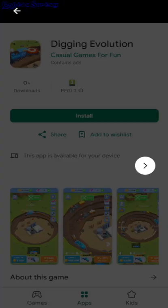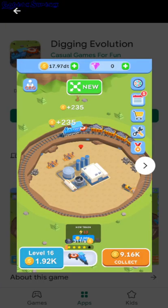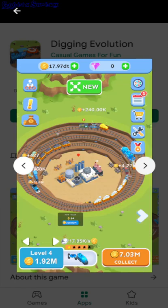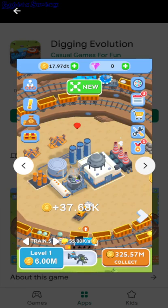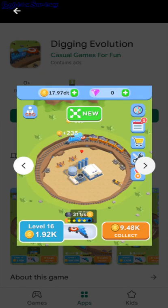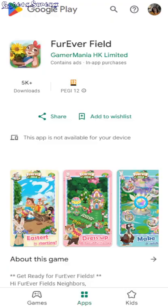Digging Evolution. So you have your factory in the middle and then you need to dig around and build all these resources and stuff — like the vehicles to extract the resources — and then just expand even more and get more resources and dig even deeper and stuff like that.